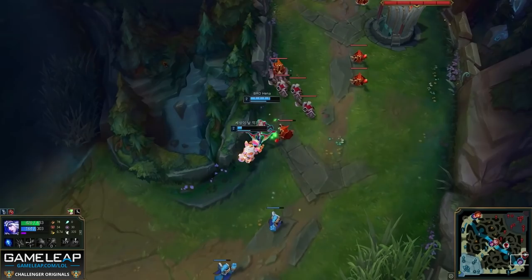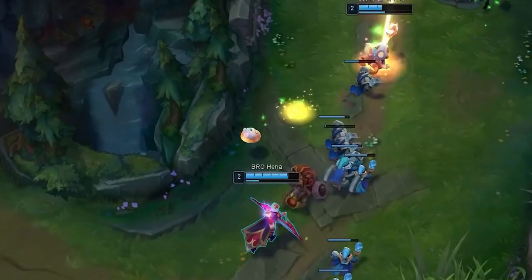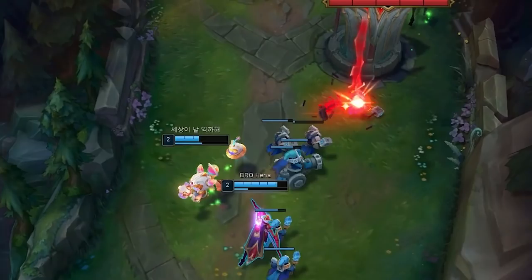Now what do you do in this situation? Well you hard push of course, and if your support doesn't help you do this like this high elo Lulu, you ping them or type to them. You want your support to be an extension of yourself. Now after pushing this, Henna definitely wanted to base, but has faith in his support to make a play work.